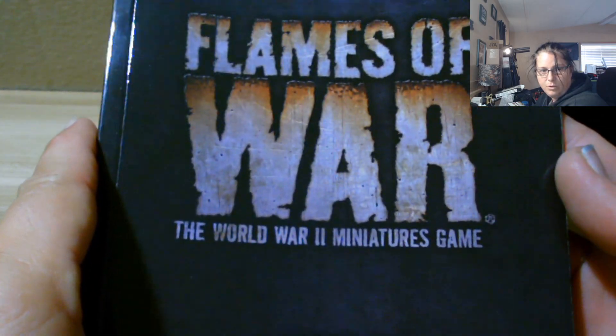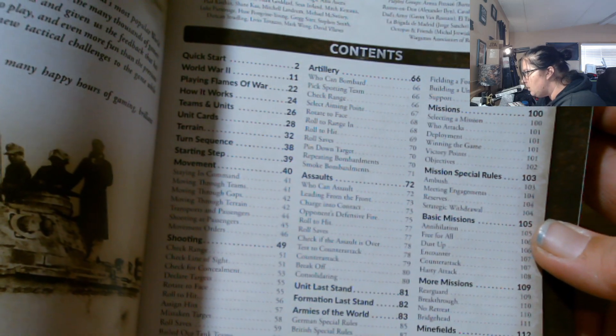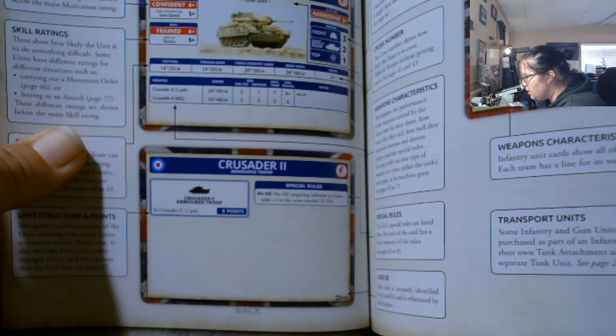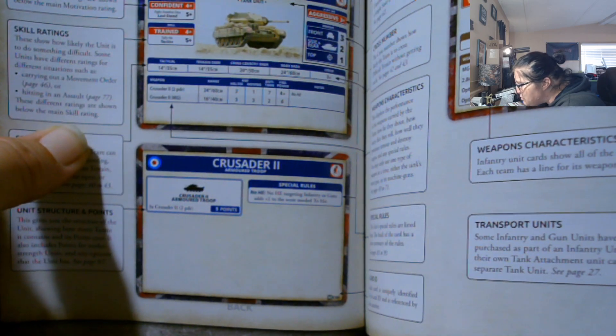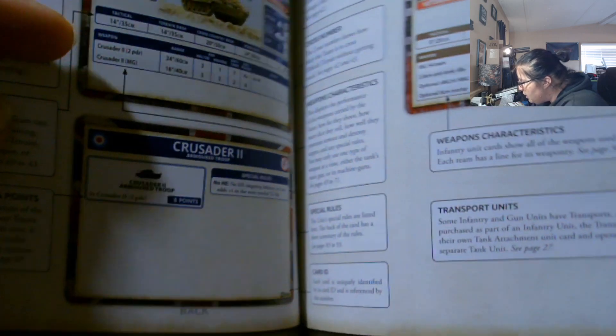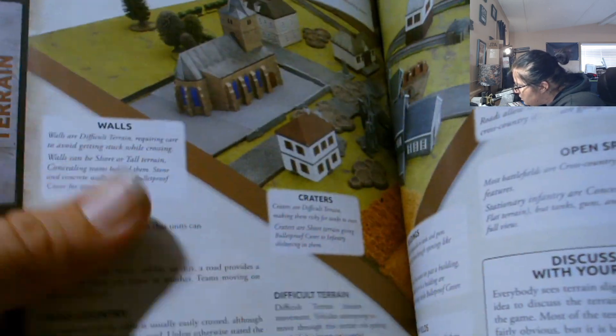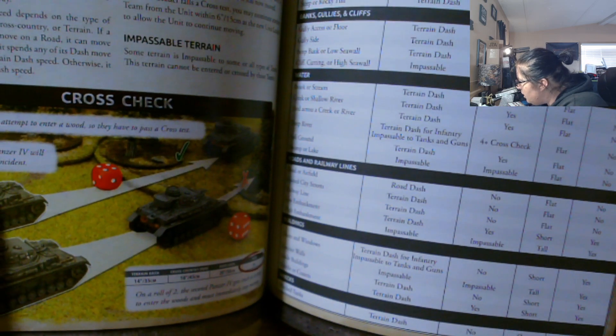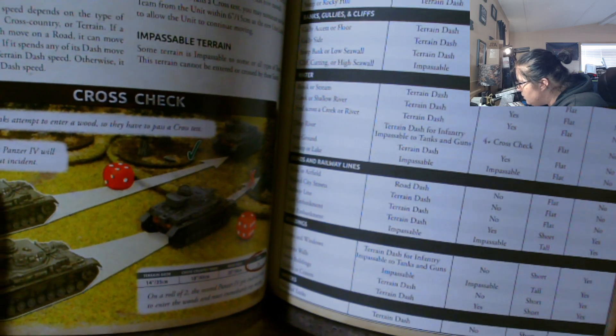We already looked at the book — it's the Flames of War World War II miniature game rulebook, just the mini version explaining how the game works. It actually looks like it covers German, US, and other forces. It explains how to move and things like crossing terrain — telling you where you can go, whether it's close cover or sea walls you can't cross.